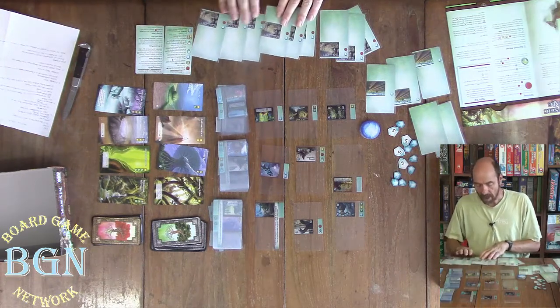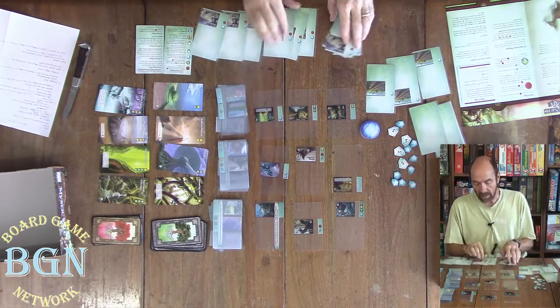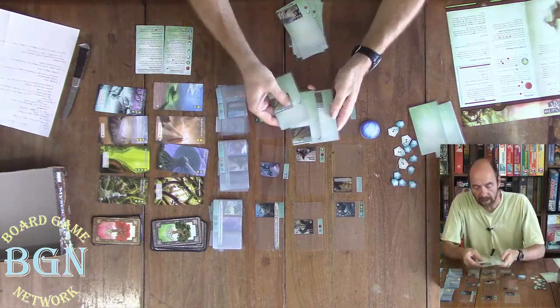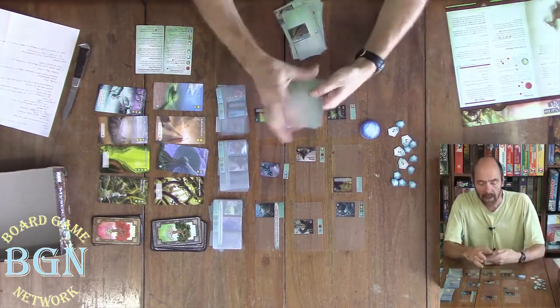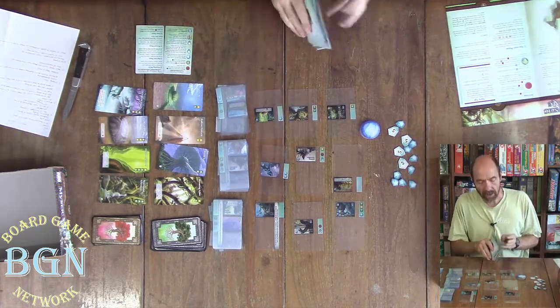You start out with nine Cursed Lands — three at the bottom, three in the middle, three at the top. They have a blue symbol and a red symbol on them. You've got three Fertile Soils, one at the top, middle, and bottom, and they just have the blue symbol — those are mana symbols. And then you've got eight cards that are completely blank, and you're just going to take those and shuffle them up.